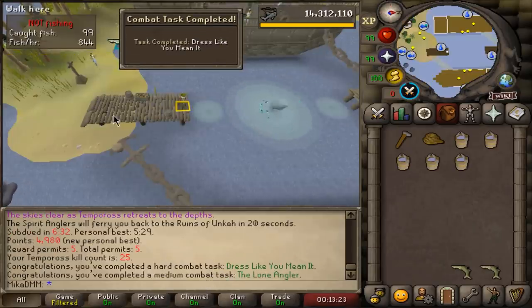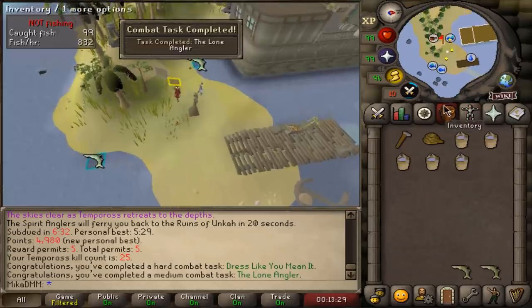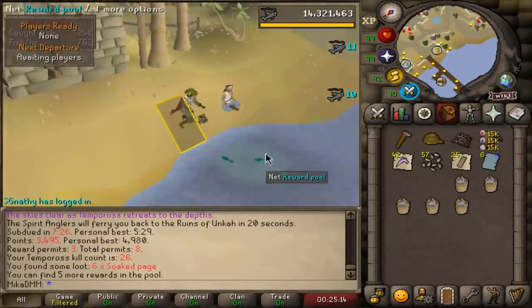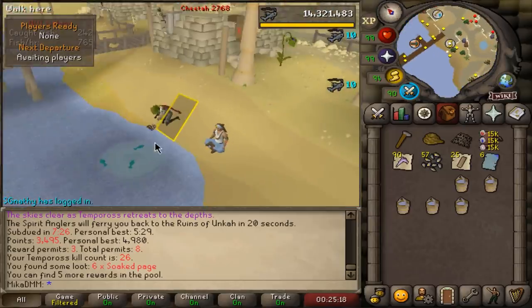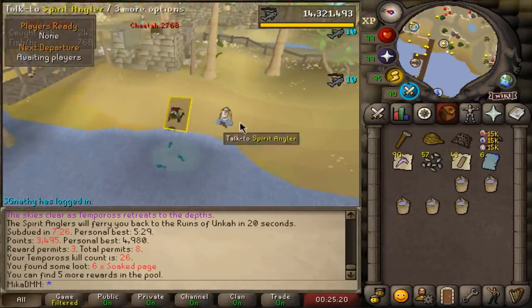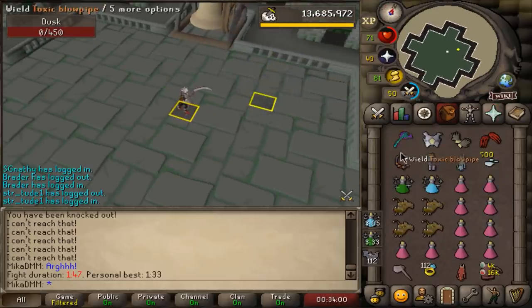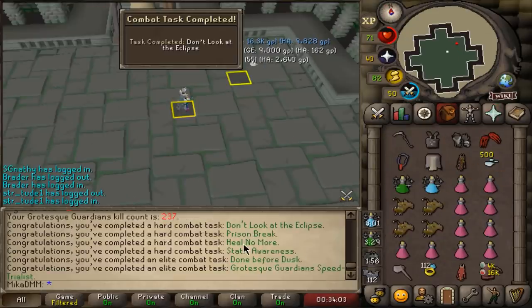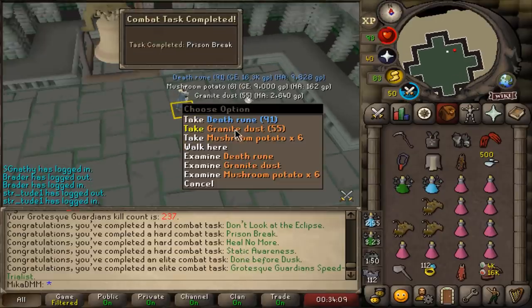I get two extra ones. One is to not take any damage while doing it, and one is to do it in full Angler or with Angler pieces. We are going to be returning to this place a little bit later. Just got some soaked pages - just basic rewards. Six tasks from one kill - that's actually insane.